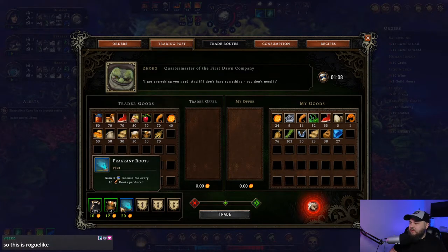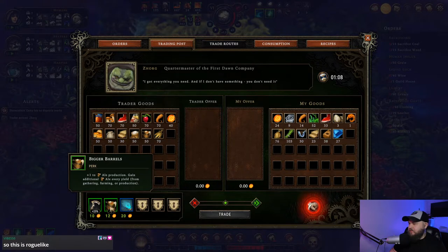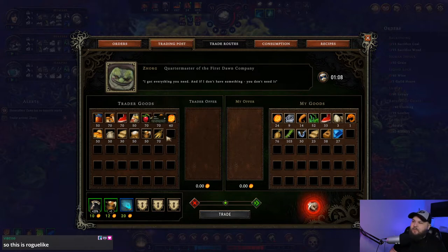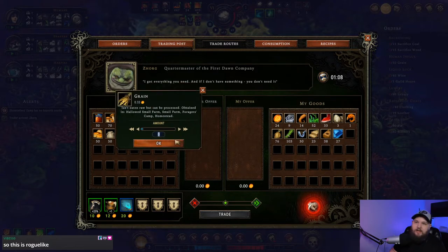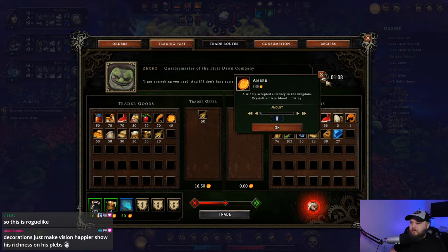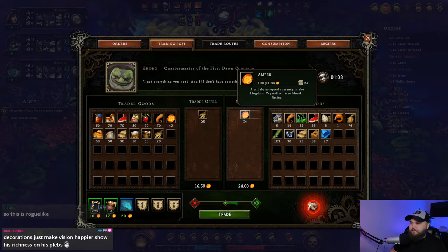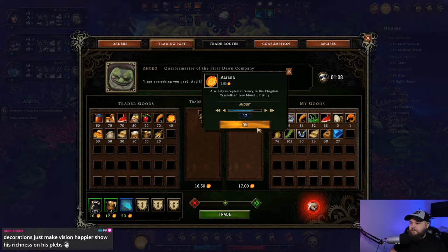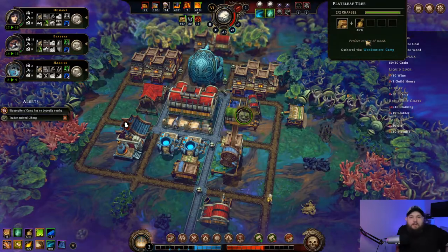Gain three incense for every root produced. I need grain - I need 50 grain. How expensive is this gonna be? Not too bad - 16. I actually can do that, we'll complete the quest. Yeah, it's roguelite in city building.